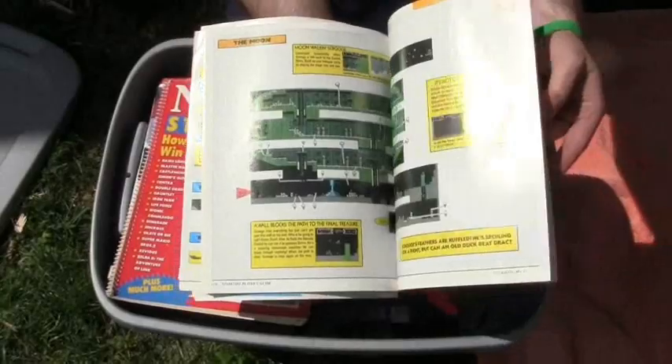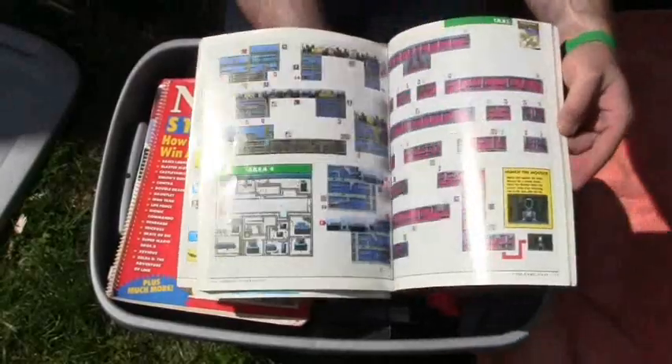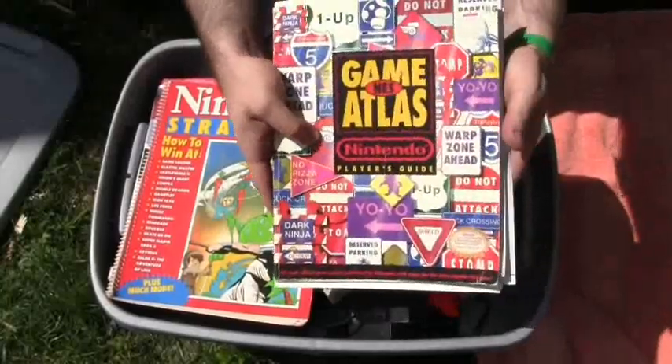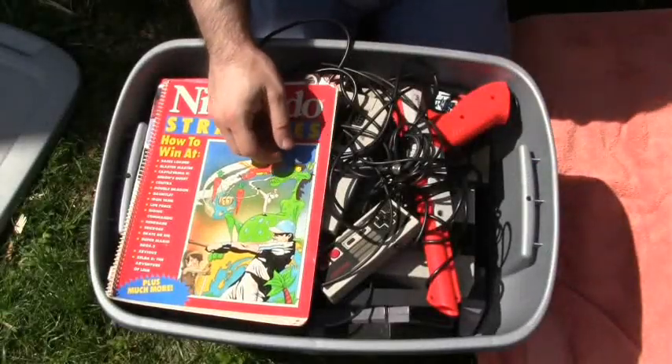We got maps for DuckTales for the NES, maps for Chip and Dale, maps for Ninja Gaiden, Ninja Gaiden 2, Teenage Ninja Turtles — that's fantastic, that's great. I never had this book in my life and now that I have it, that's fantastic.